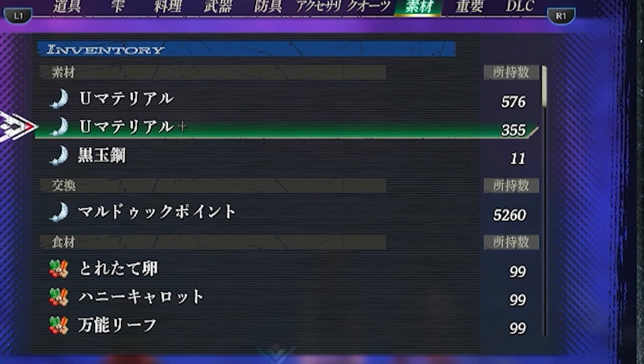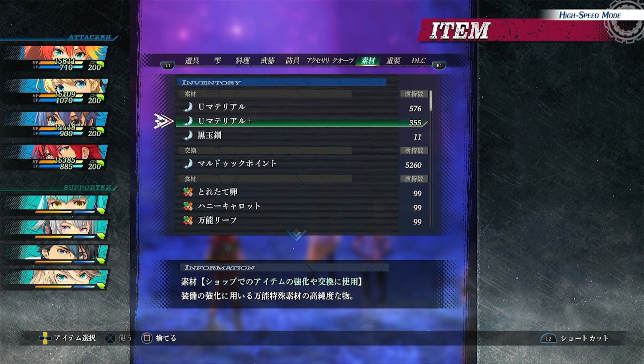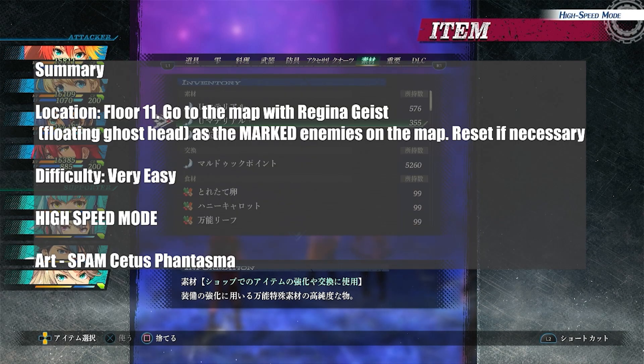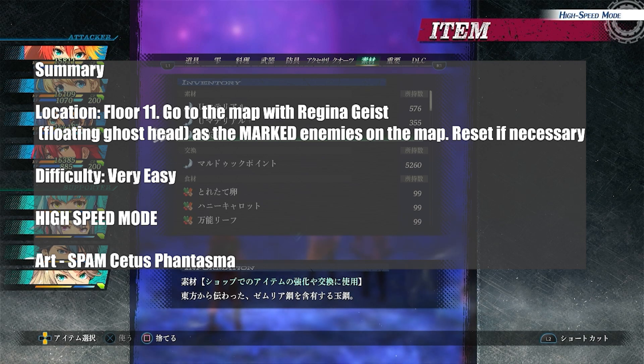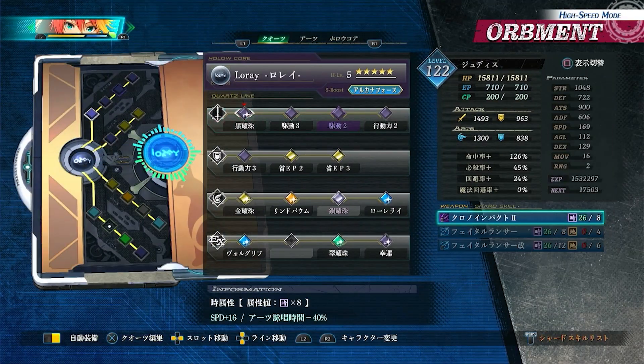Break the crystals if you want — it's fine if you miss them because sometimes they don't drop U-Material anyway. Make your own route: start from the bottom, go up, go left, make the full loop. That's essentially how I do it. Roughly 20 to 30 per hour with the lazy method, or about 60 per hour if you skip animations. Anyway, that's how you grind U-Material Plus to get Kurotama Steel, black steel ball, or astral steel — whatever you want to call it.